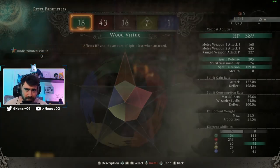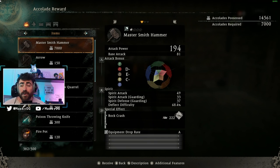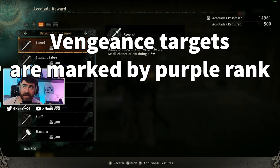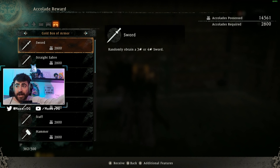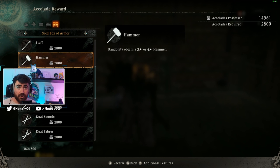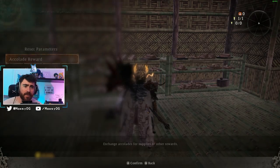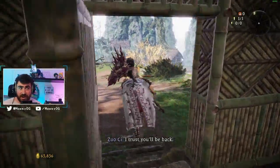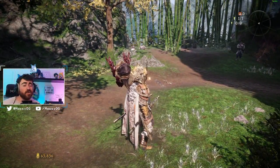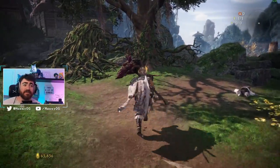You also earn a currency by killing enemies in areas that you can spend with another NPC using accolade rewards. This ties into the vengeance system: when a real online player dies to an enemy, they become a vengeance target, and killing them earns accolades. With accolades you can purchase or gamble for three and four-star pieces of gear directly. So if you can't find a good hammer, come here and gamble your accolades to potentially get a three or four-star one to fill out your build.